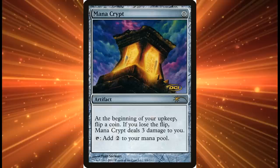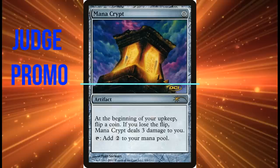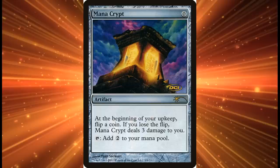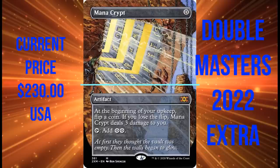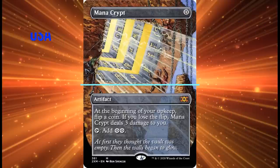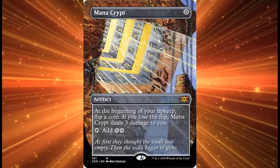It dips for a while and different styles of artwork attract the attention of players, but each time it's been reprinted it bounces back in price within a certain time frame. So it begs the question: what makes people think it's not going to bounce back this time? On the surface, Mana Crypt looks like it's had a lot of reprintings over the last few years, and it appears that Wizards of the Coast has been cashing in on the equity for this card because of its popularity in Commander.